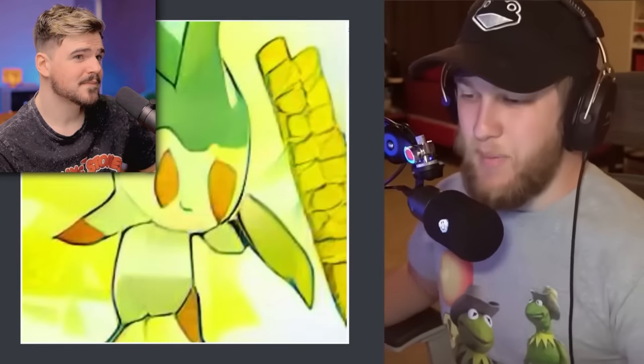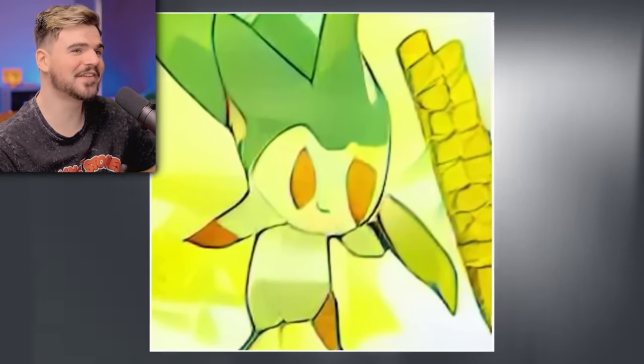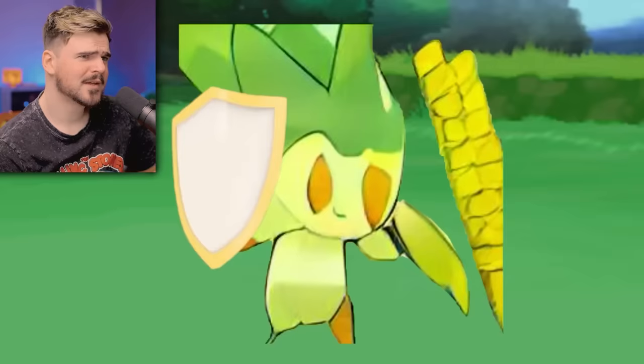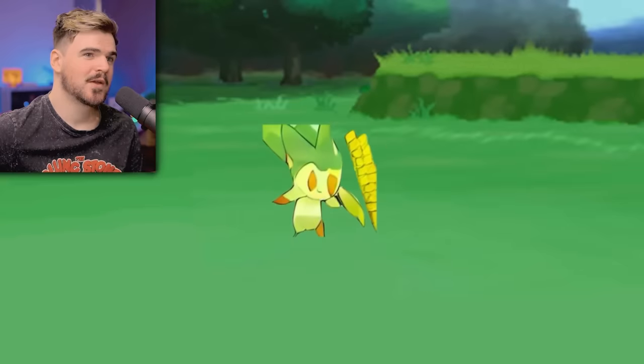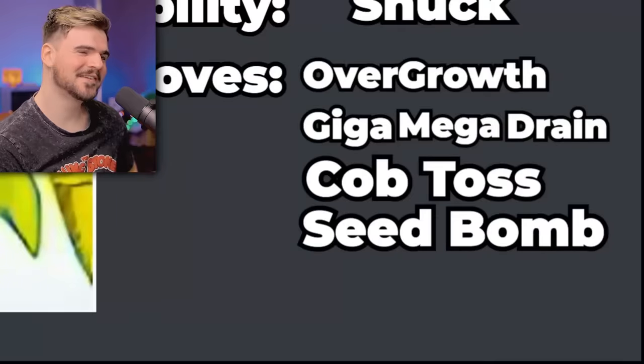My Pokémon is Cobbert. Is that a stalk of corn? I'm laughing at Cobbert. His backstory is that he's a scientific experiment failure - scientists were trying to create better corn and instead they created a life. This should be real. He is grass and fighting type. His ability is Shuck - he has a small chance to block incoming damage, but whatever he does, he loses a little piece of himself every time, like a little shield. He can have a corn shield! Gradually throughout his life he gets smaller and smaller until he just fades away into nothingness. His moves are Overgrowth, Giga Mega Drain, Cob Toss - takes a little cob and chucks it at you - and Seed Bomb.